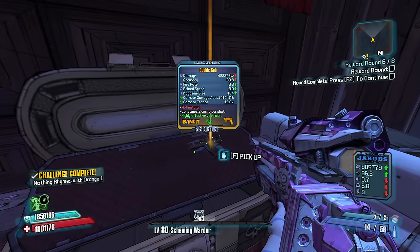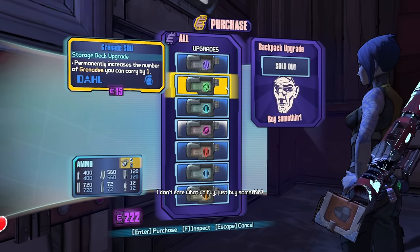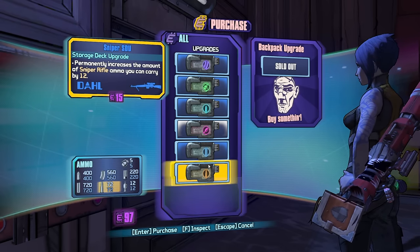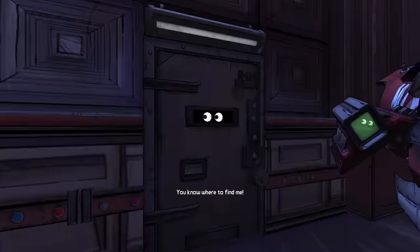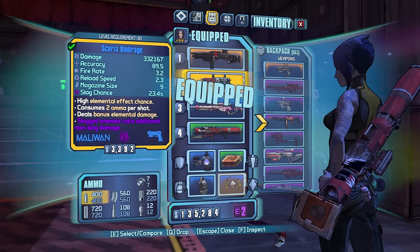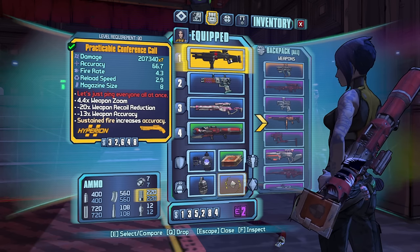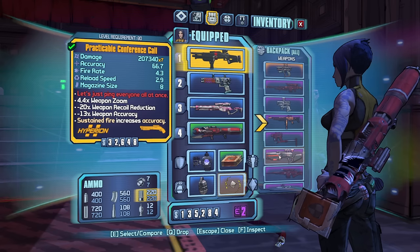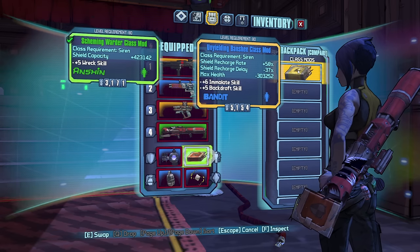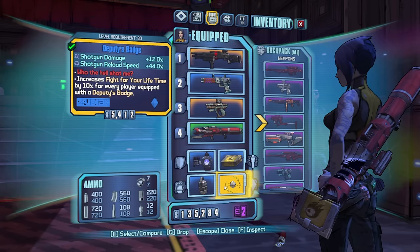That's a nice looking shotty — a Gub, a double version. Not bad. I think we lean into Conference Call here. Max out shotgun. And I would say get Sniper as well and grenades. So with a Deputy's Badge and a Conference Call, this should be enough damage. I don't like the TDR grip on it, but the TORG stock actually is best because it gives you that better recoil control. Gub for corrosive damage I guess. Do you have Recharge Rate Shield and Red Delay? That's going to be a lot better. Let's take that. Let's roll.